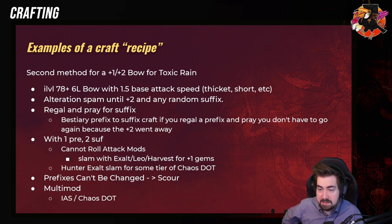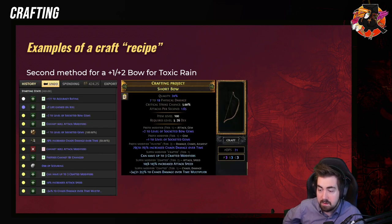And then a second method for a plus three bow: you get an item level 78 bow, six-linked, with 1.5 attack speed — so Thicket, Short Bow, or Grove Bow. You alteration spam until plus two and any random suffix, then you Regal and hope it gets a suffix. We do 'Beast Prefix to Suffix' craft if you Regal the prefix. Once you have one prefix and two suffixes, you do 'Cannot Roll Attack Mods' and slam with anything — Exalt, Leo, or Harvest — for plus one gems. Then you do a Hunter Exalt slam for some tier of Chaos DoT Multi, and then you do 'Prefixes Cannot Be Changed' and scour. Now you have an even stronger bow. This was done a lot in the Gauntlet, for example.